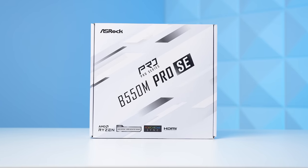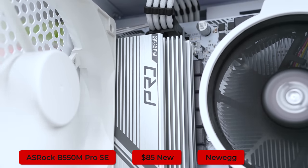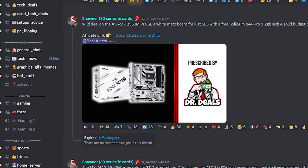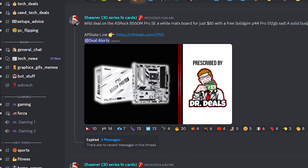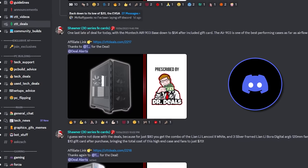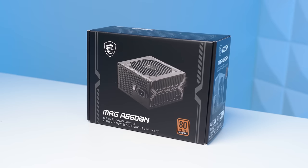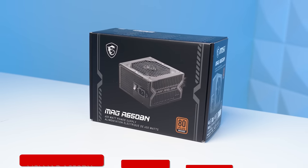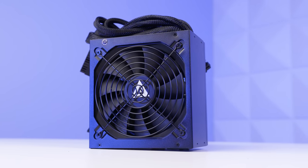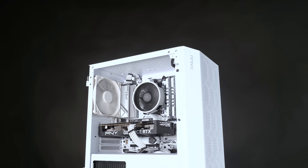Speaking of trending in the right direction, the prices of B550 motherboards have been coming down, and I picked up this ASRock B550M Pro SE white motherboard for $85, which is great for the aesthetics. It also came paired with a free 500GB SSD. For the power supply, the MSI MAG-A650BN sells for around $60 to $66 — your next best budget tier C power supply if you don't want the Apivia Prestige, and it's perfect for budget-oriented brand new builds like this one.